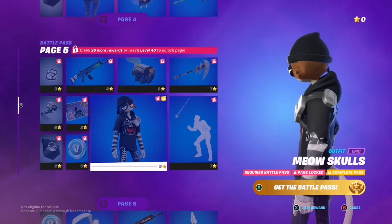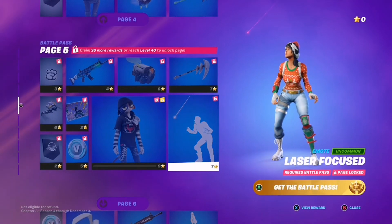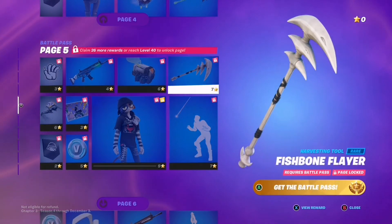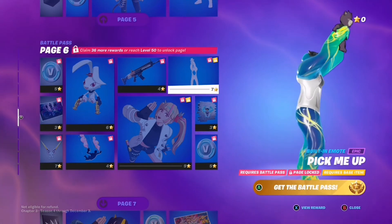Then we have an EMO Meowcicles which actually looks very good and has loads of detail. This emote is cool, it's like 'I'm a cat' haha. A decent pickaxe that I might use if I get this battle pass. This is the weirdest emote — these emotes are wild these days.